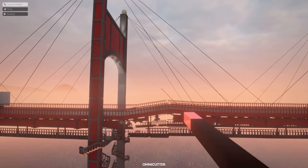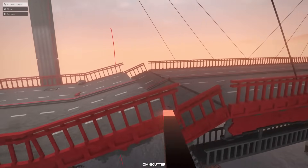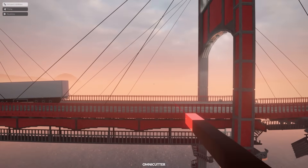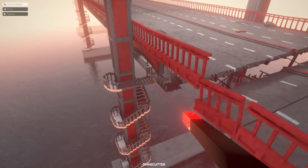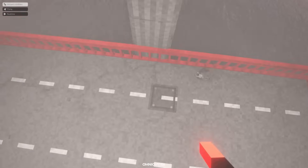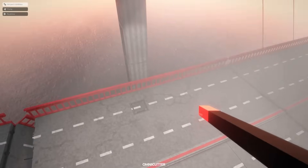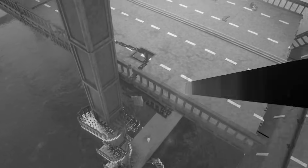This weapon's called an Omnicutter and basically allows you to do that - it sends like a giant snake thing that just cuts through anything in its path. Beautiful. I want to know if this bridge works like a real bridge. So if I were to cut that bit off, will this middle piece collapse? I think because it's connected by those stairs - if we chop those off, we come around this side and chop that off. And that cuts a perfect circle. I love this tool.